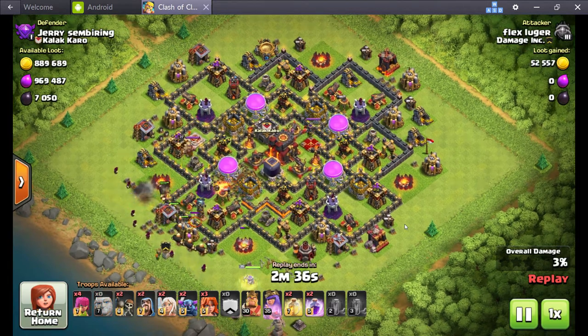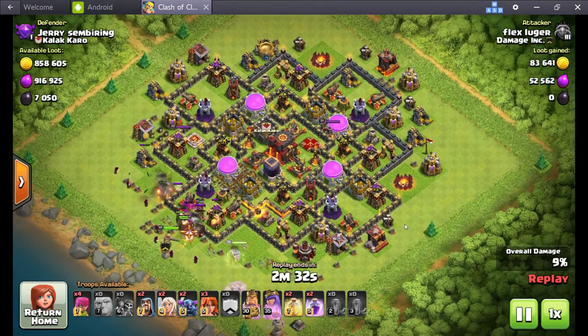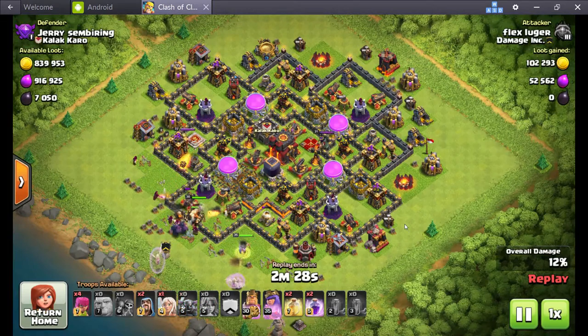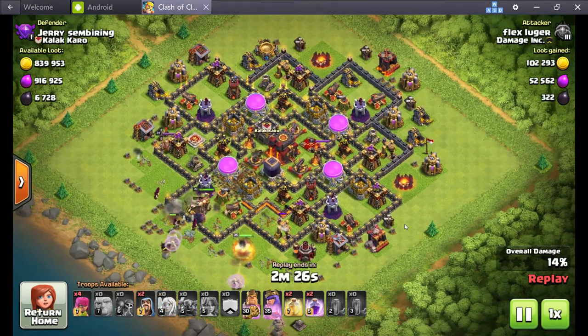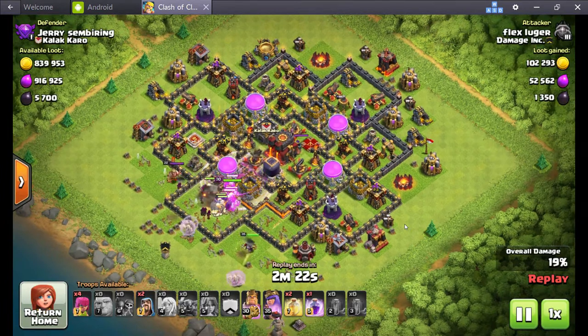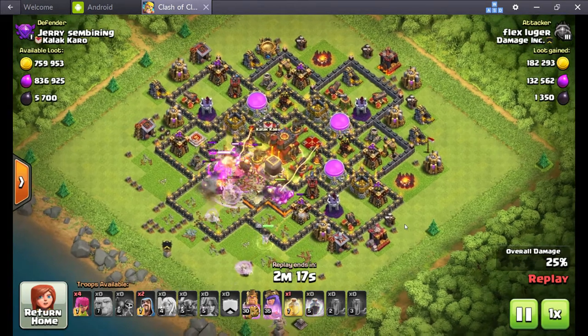They'll be revenging him — they'll hit the revenge button for Flex Luger about a thousand times. The problem is they'll never get him because he's literally on about 22 hours a day. I think he sleeps two hours a day. The other 22 hours he actually clashes.